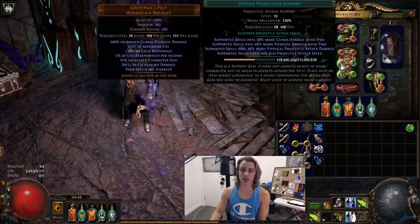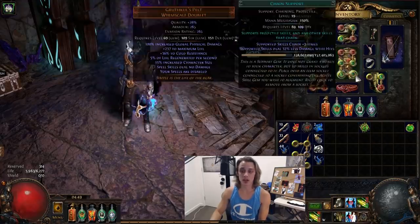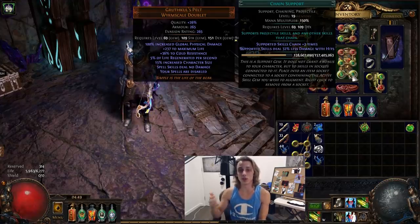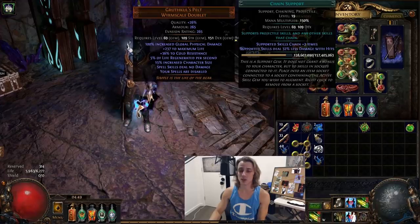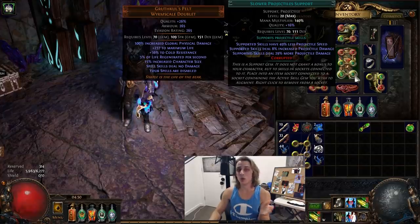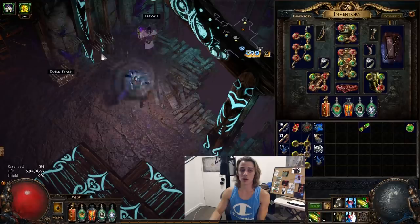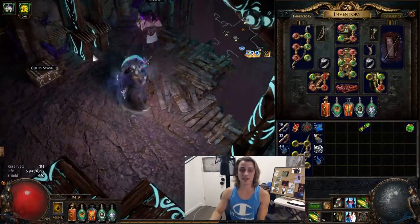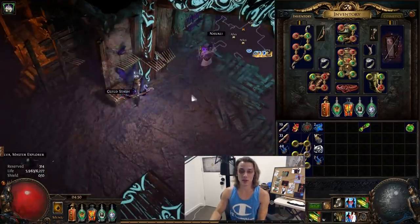My link setup starts with Barrage, then Vicious Projectiles, Mirage Archer Support, Brutality, Maim, and then lastly Slower Projectiles or Chain depending on the map. For some maps I want additional chains for better spread against more enemies and more pops. For wider open maps, chain cuts your damage a bit, so for some maps I'll just run Slower Projectiles so everything I hit does a lot harder. Haemophilias do some good popping on their own anyway, and one of the cool things about a build like this is you stick a lot of arrows in the walls.